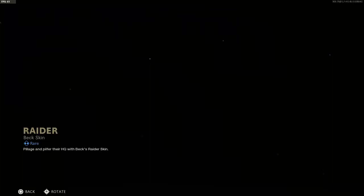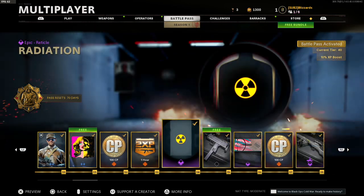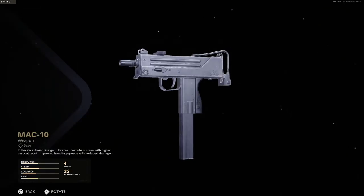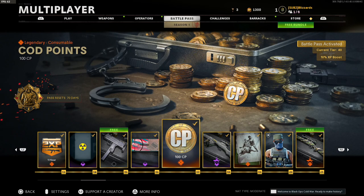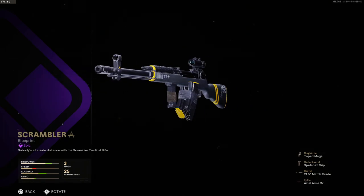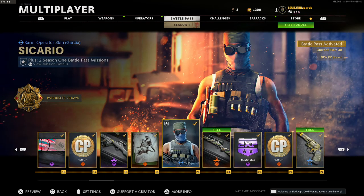Emblem, Adler — no wait, that's Raider — sticker, COD Points, XP token, reticle. The MAC-10, can't wait to use this thing. Top Secret Clearance calling card, COD Points, scrambler. Type 63 — not bad. Pin, finishing move Sicario.